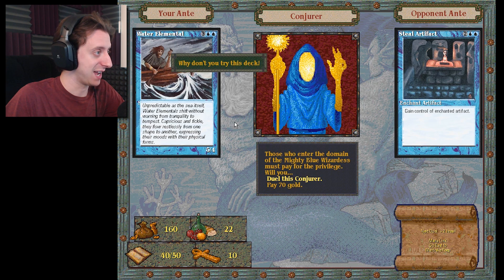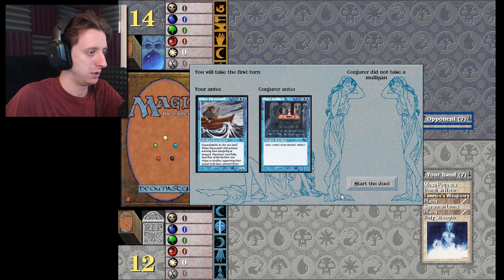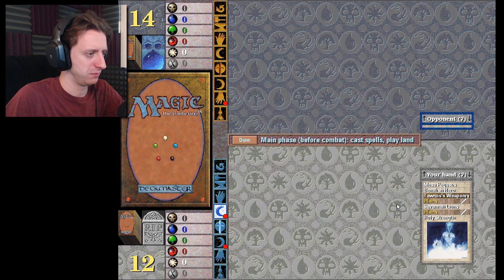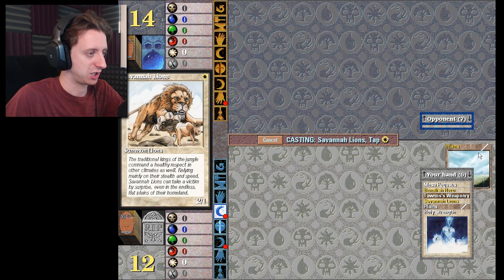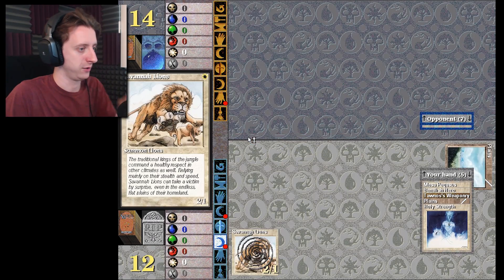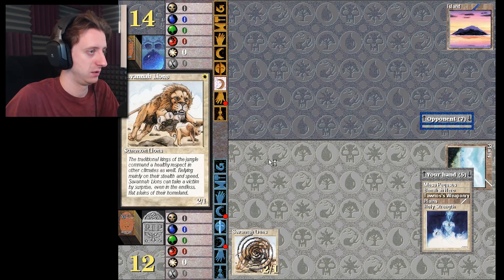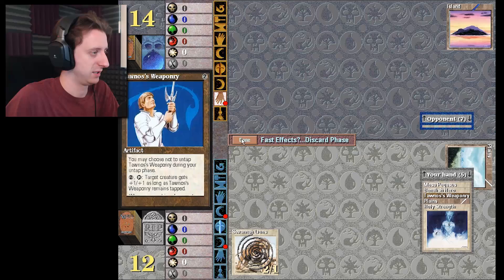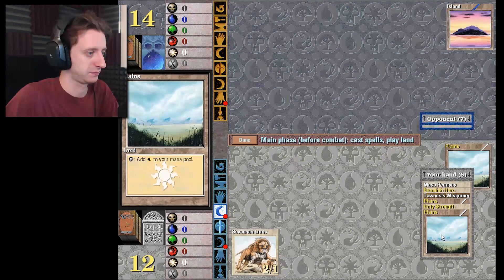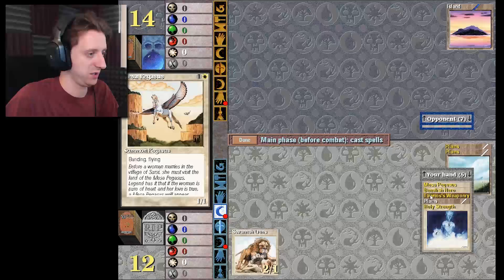Why don't you try this deck? Oh, he changed my deck! I have no idea what I'm playing with. Okay, it still looks pretty — there's actually good stuff in here. Savannah Lions is awesome, a 2/1 for one mana. That's a great turn one drop. I think if I just taunt his weaponry... because I'm plus one plus one equipped.